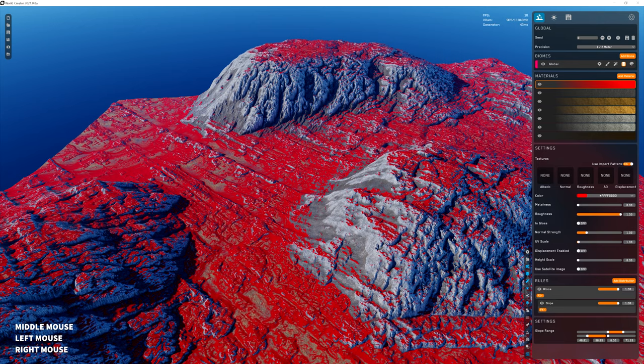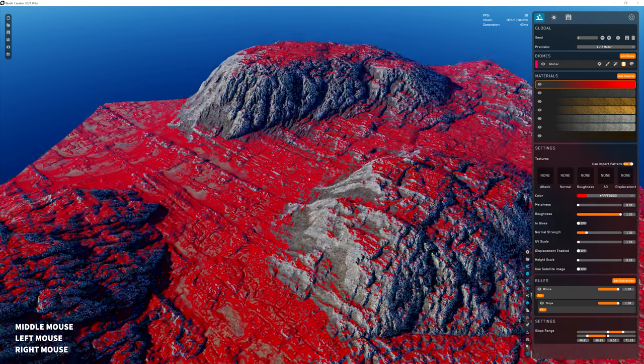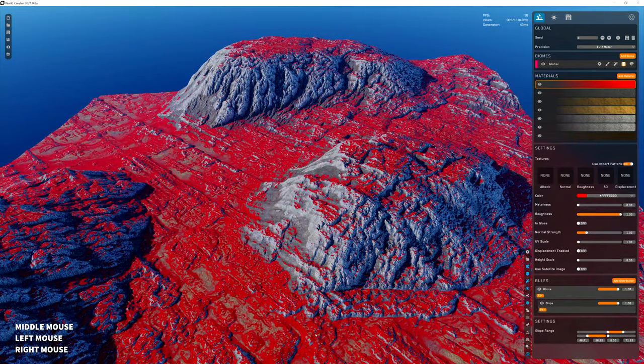Splat maps are used in engines to define what the material should be. Splat maps and weight maps — if you were to export this red color out as a weight map it'll be a black and white image, or if you want it to be a splat map in the R, G, or B channels, you can use this as a mask in Unreal to know where the material you created will be applied.